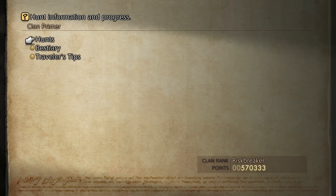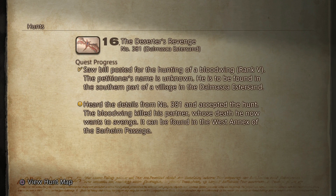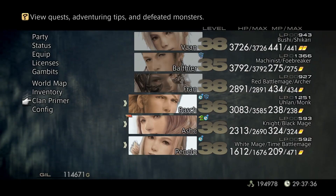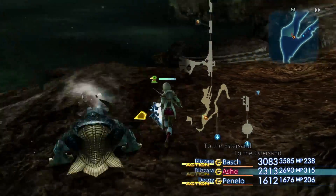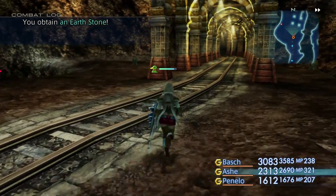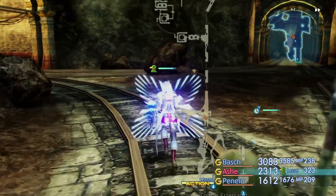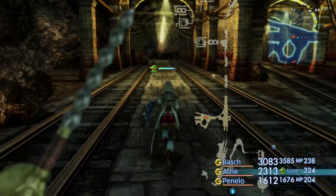That frog is confused. So am I. Don't worry. Our hunt here can be found in the West Annex of the Barheim Passage. You might notice that is in Timbuktu over there. How do we get there? I believe we take our way this way. The light gauge is gone, by the way. Beyond that part of the story, the light gauge does not exist, does not do anything. But I believe if we head this way, this path should be open to us now, whereas before it was not.